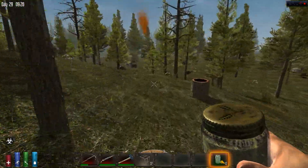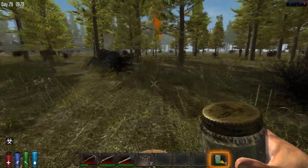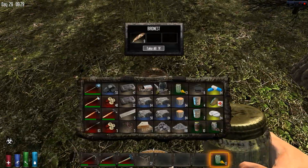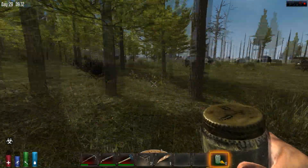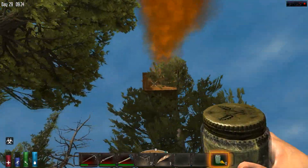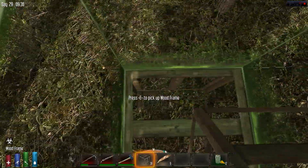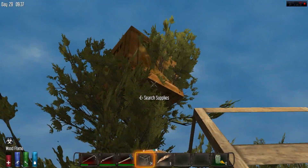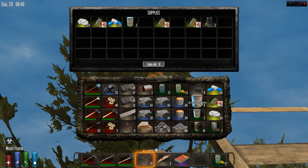Any paper in here? No. Run by the supply drop area. Score! This is far, I didn't think this was far, holy crap. Oh, it's stuck in a tree. I don't think I can get it - maybe I can. Watch, it's going to be the worst crate ever. More food, more food - I'll take this. We'll take this anyway.